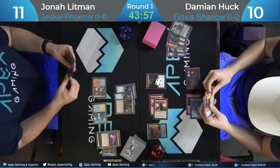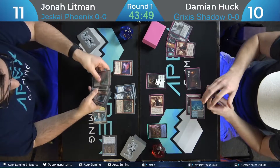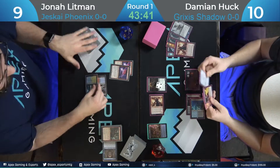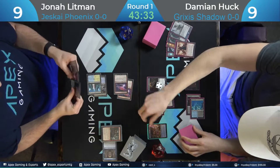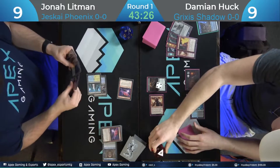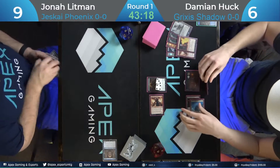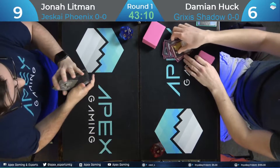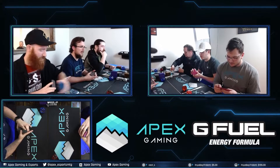Jonah's at nine. What a turn for Jonah. Damien was at nine, having already fetched for damage. Damien has Unholy Heat — he was holding back an answer. Takes three from the remaining Phoenix, and it's a big Death Shadow now. Damien just has the Dress Down too, so Jonah's definitely dead there. Very close game — Damien had the Unholy Heat to protect himself.